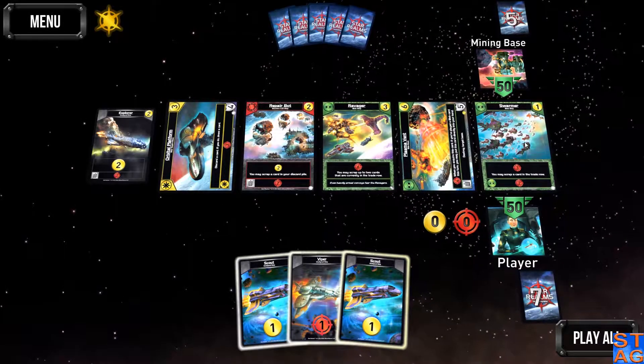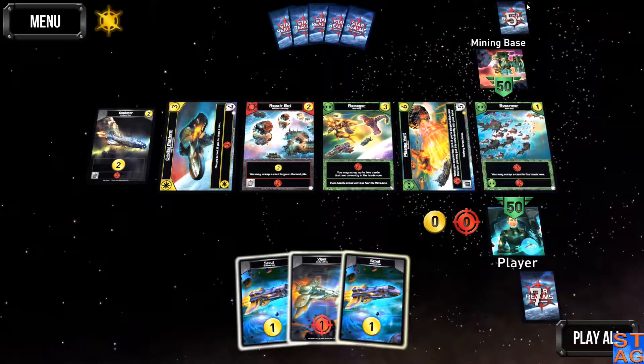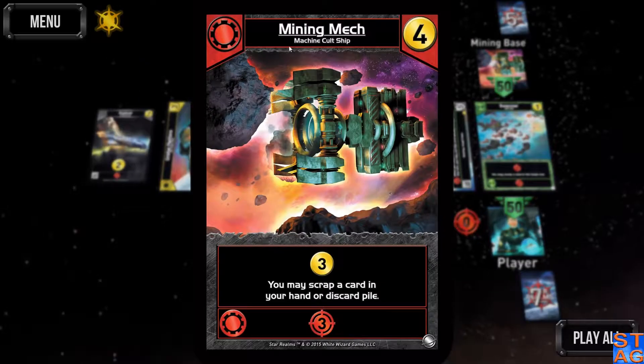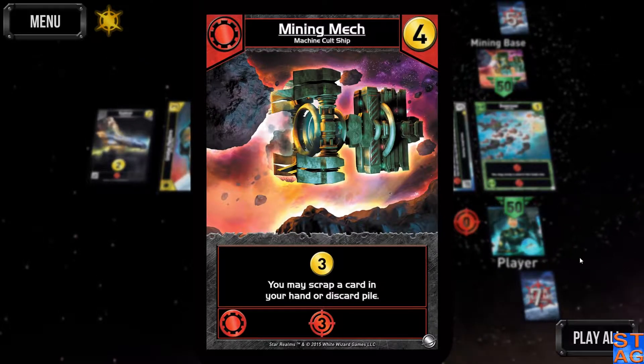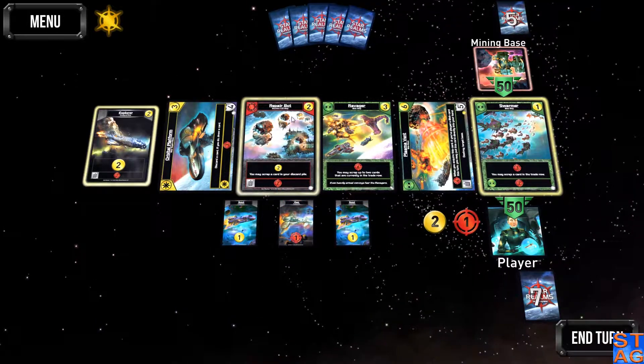Let's see what we're starting off with. Nothing in the way of Trade Federation on the board. Standard deck for us. The mining base is going to have seven scouts. Its eighth scout will be this mining mech, giving it three buying. That's actually going to be quite a boost for them coming out of the gate.